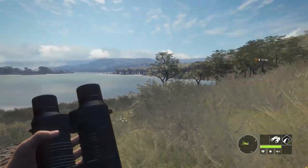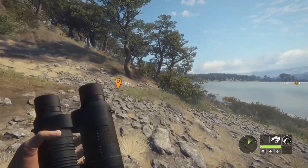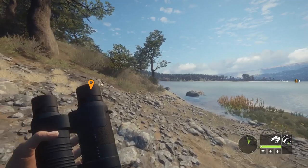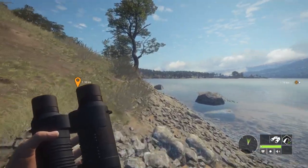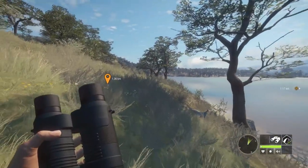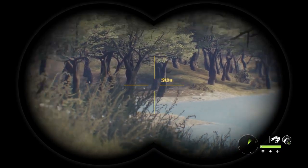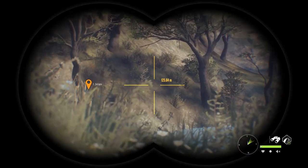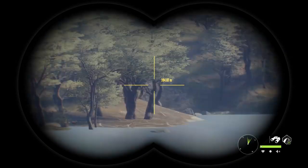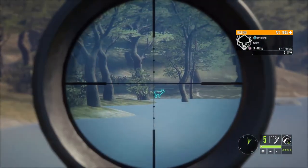We're down by the water now. We can get up to a sprint on those rocks. We're just putting out red bars like crazy now. If we stay on the rocks we're not making as much noise. You can usually find quite a few animals by the water. Zeroed for 300 — bullet's gonna head up at 287.